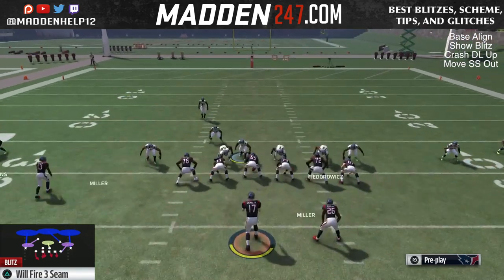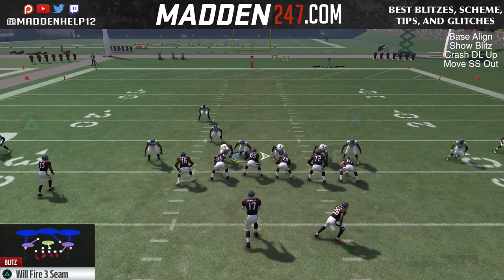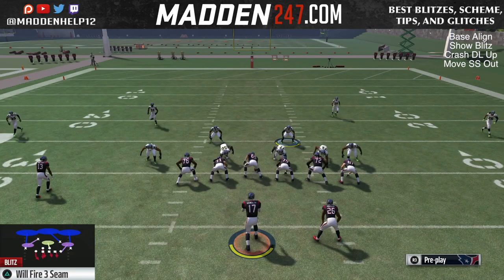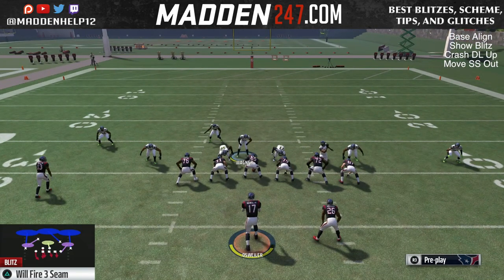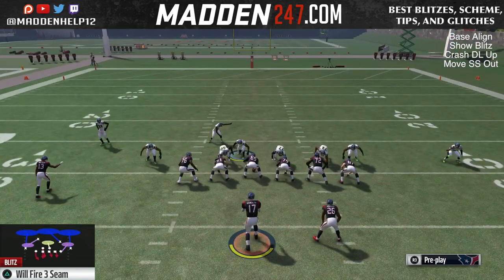Baseline show blitz, crash the D-line up. But this time you want to bring your safety down and move them out — you would kind of do that in the beginning of the SS blitz anyway, so this is all looking the same. And then you just want to hover again to the left of the center, so we make everything look the same between the SS blitz and the Will Fire 3 blitz.